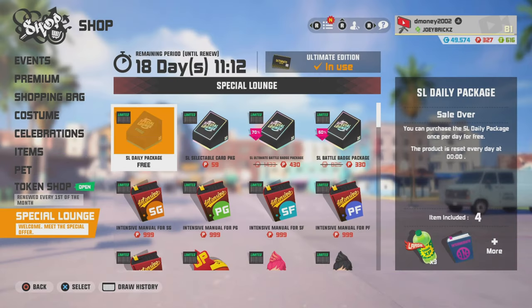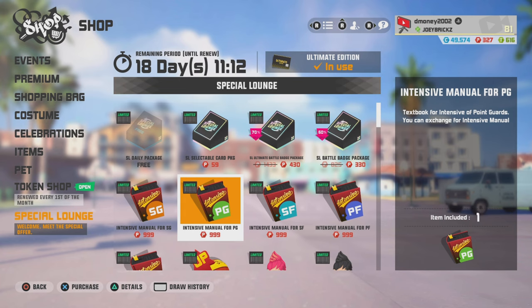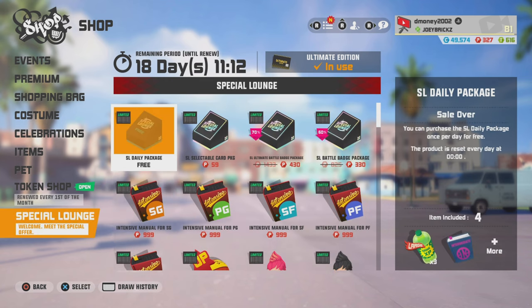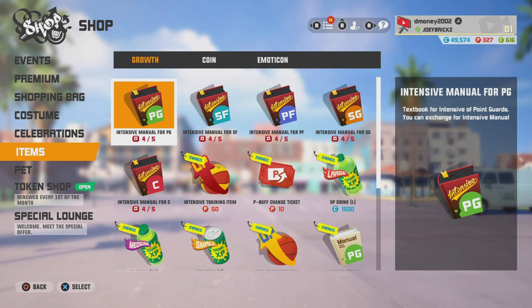Next we're going to look at position intensive manuals — the red books. You can get these out of the special lounge, but they cost 999 points each. The easiest way, honestly, is to open up your wallet. But if you don't want to, the next best way is in the item section. You need five intensive manuals to buy one position intensive manual. As you can see, I've got four out of five right now, so once I get my fifth one, if there's a character I'm trying to P6, I can go ahead and get the position manual for that character.